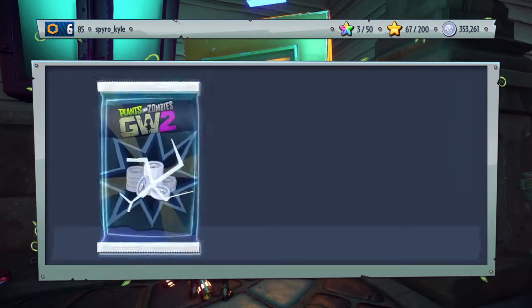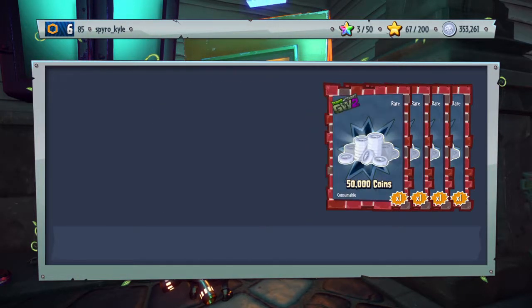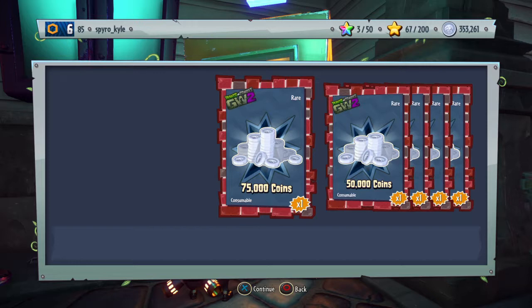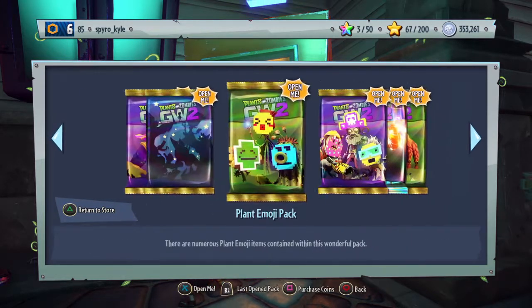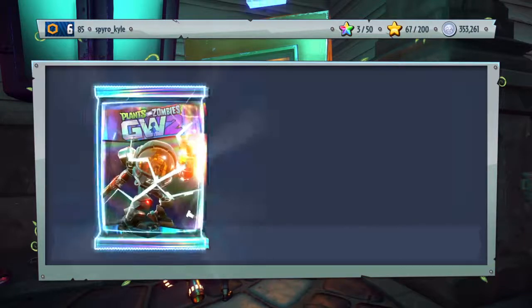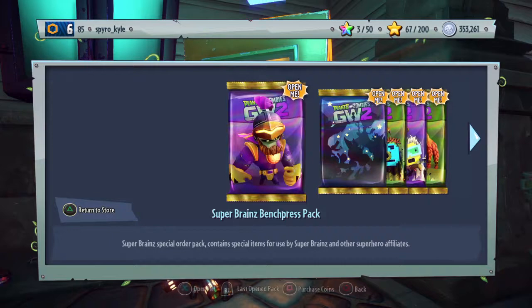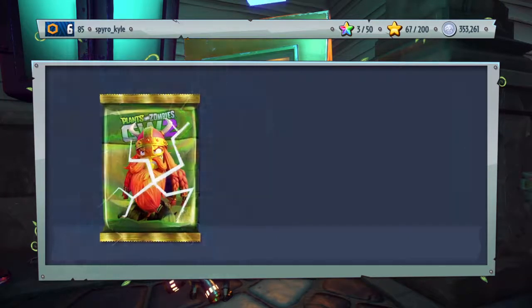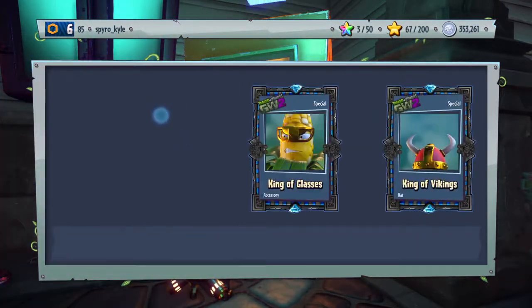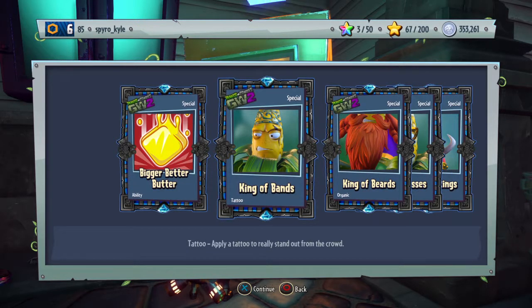It's pretty cool. We're going to start off with the obvious ones that are a bit boring, so I'm going to open the big spender pack, and we now have 350,000, which means we can open ten 35k packs in the next video or something. I'm going to open the grass effect pack. So we've got the Z7 Imp. And then I'm going to open Cobb's Attack pack, because once again it's kind of just a bit boring. Bigger better butter — that is the main reason I wanted the Deluxe Edition, and also for the Super Brains' attack.